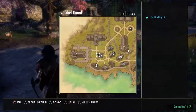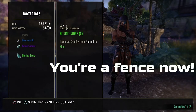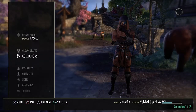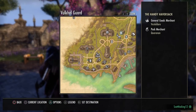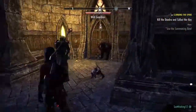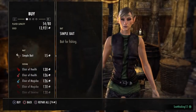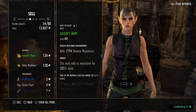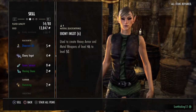Now you want to go to any merchant in the game, because the items are no longer marked as stolen. You are basically going to sell what you stole to the merchant. Talk to the merchant and go to sell — sell everything you deconstructed.